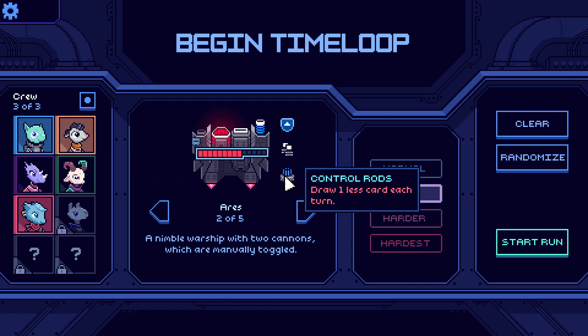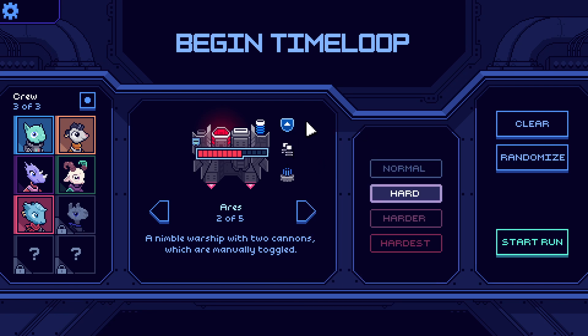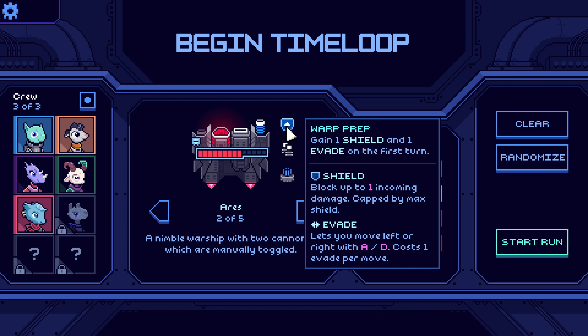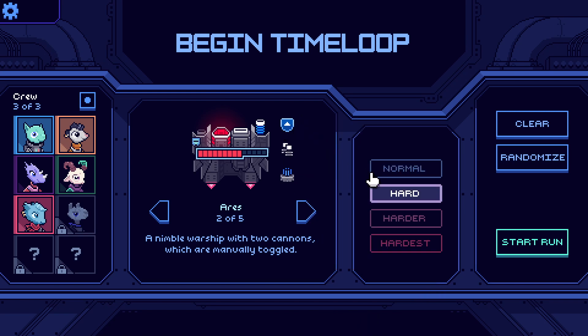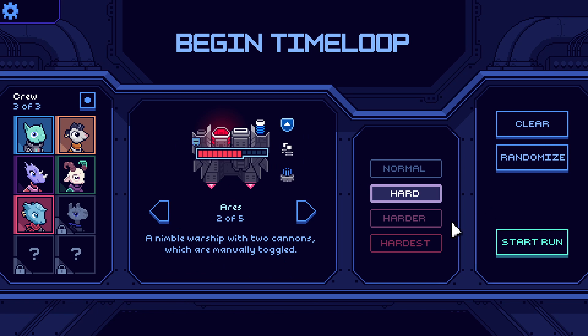So what do we get here? Draw one less card each turn — that's not fun. Ares Cannon: your inactive cannon is armoured at the start of your turn, and if you don't have a toggle cannon in your hand, gain one. Give him one shield and one evade — okay, we'll still get that then. What's the next ship? Get 40 different artefacts to unlock this ship. Still got some way to go on that then.